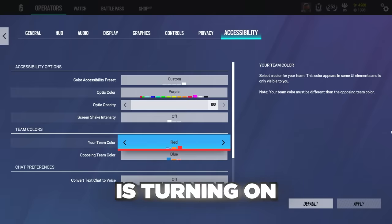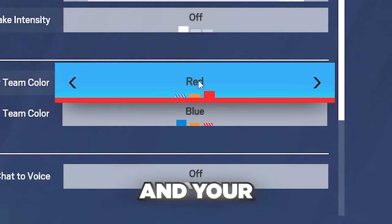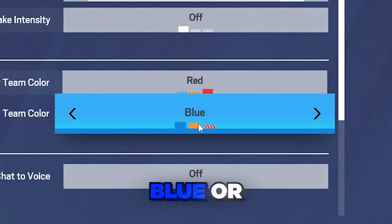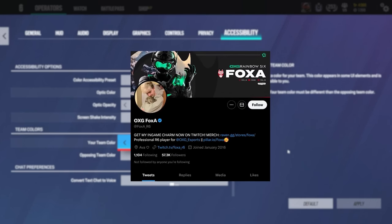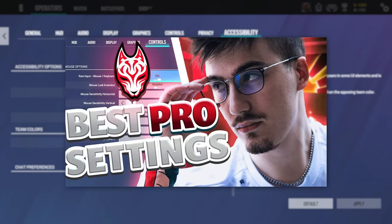The first thing that pros do that you don't is turning on your team color to red and your opposing team color to either blue or orange. This was actually coined by Fox A, who is a pro league player and a YouTuber, in this video.